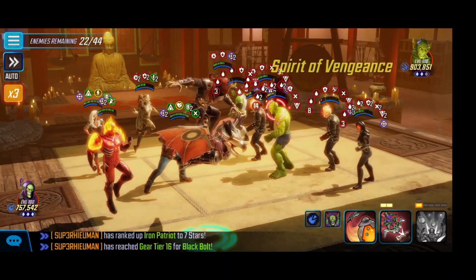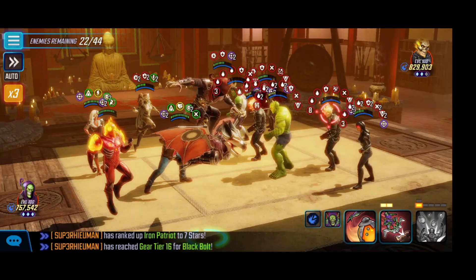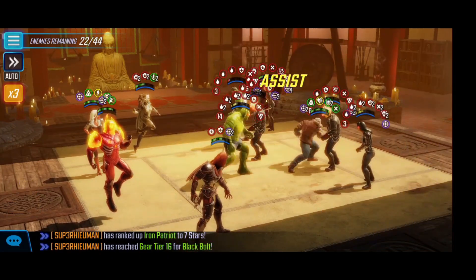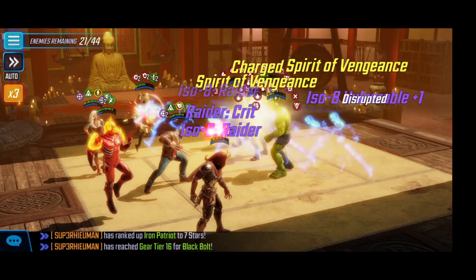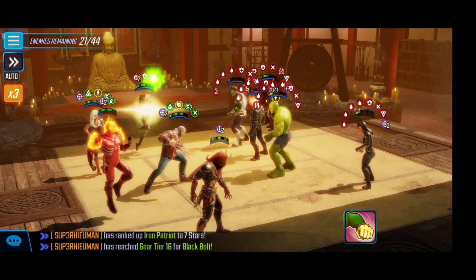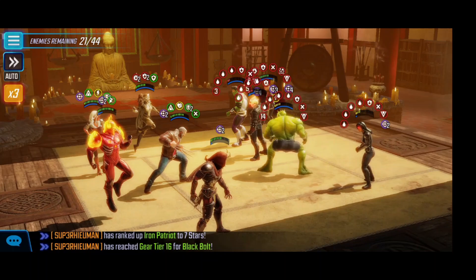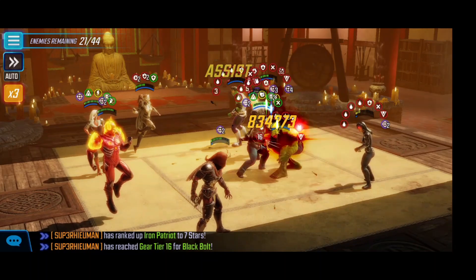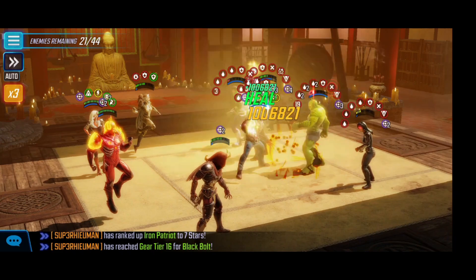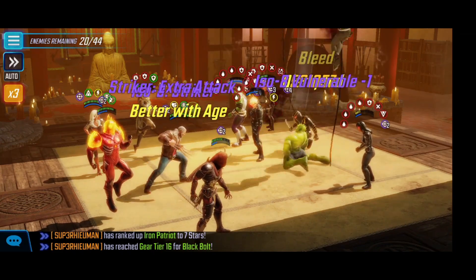Right now between Black Cat and Old Man Logan, I'm trying to hit into vulnerable targets so we get turn meter rewinds and turn meter gain. For Green Goblin Classic's turn, I target the Ghost Rider that's almost dead and use the basic — the Old Man Logan assist ends up taking him out, so one Ghost Rider is finally killed off. For Old Man Logan's turn, I use the basic into the Abomination, get the kill, and the next wave ends up coming down.